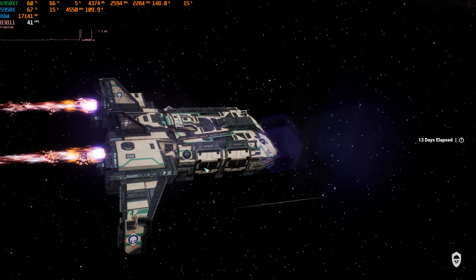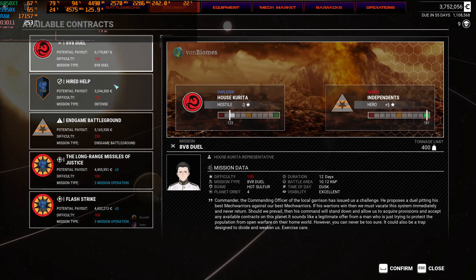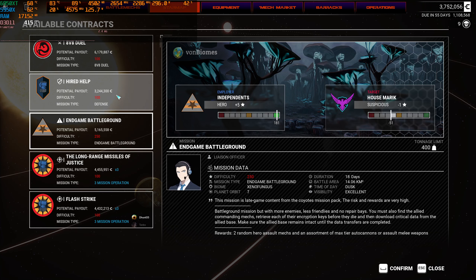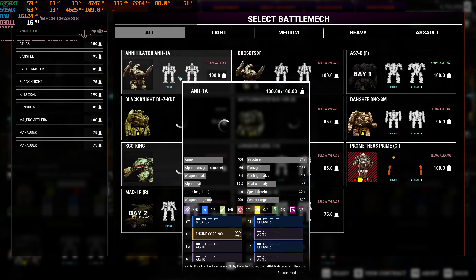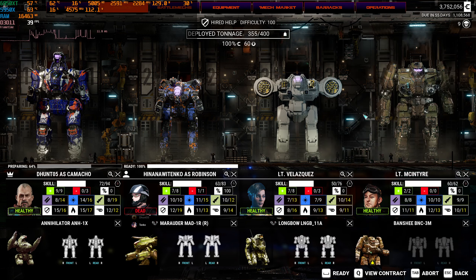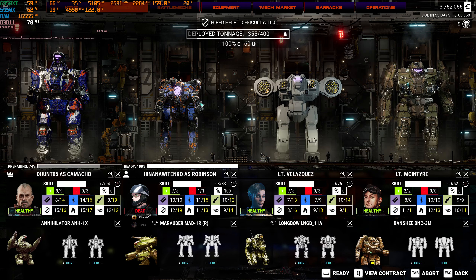We don't want multiple mission contracts yet - we don't have a lance good enough for those. There's a defense contract here, 100 ton, we can take this one. There's an 8v8 duel we don't want to take. There is an endgame battleground - I want to take it so bad, but we don't have the tonnage. We're gonna take the Annihilator, put in the Banshee - it's a new mech chassis so we need time to acclimate. We'll carry the Longbow with us and you should probably switch off the Marauder, use my Atlas until we get you a 100-ton Marauder.